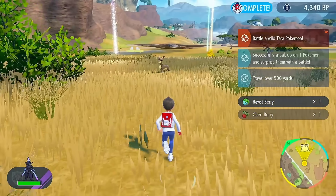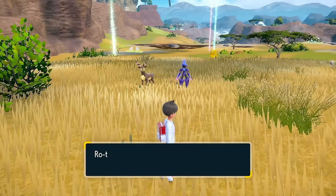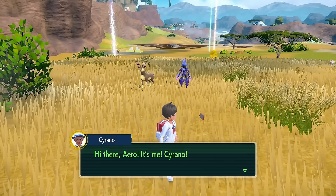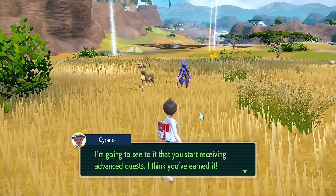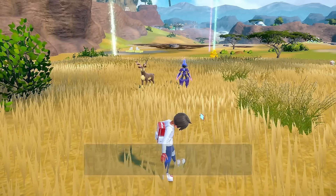Continue doing these intermediate quests for a good amount of time, and then eventually you'll get the final phone call with Serrano, where he'll be even more impressed that you've been tackling all of these intermediate BBQs. Then he'll say you're ready for the advanced quests, and that's when he gives you the final phone call that unlocks pretty much all of the hardest quests available to you.